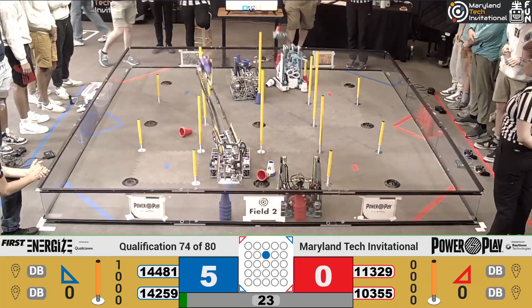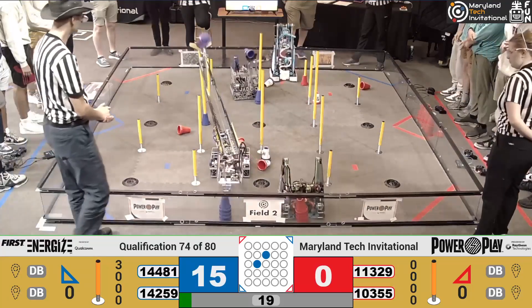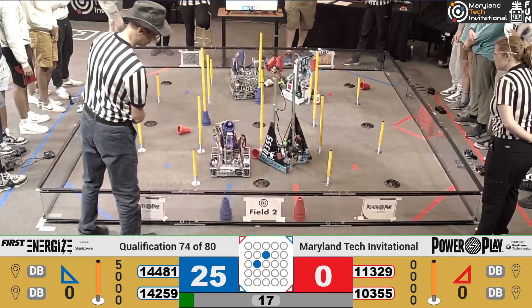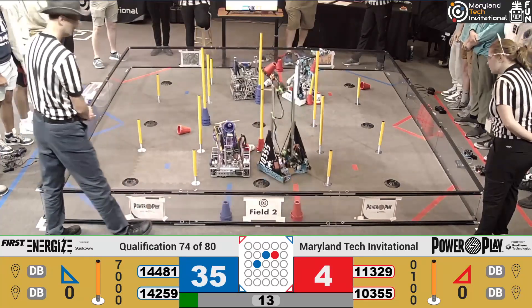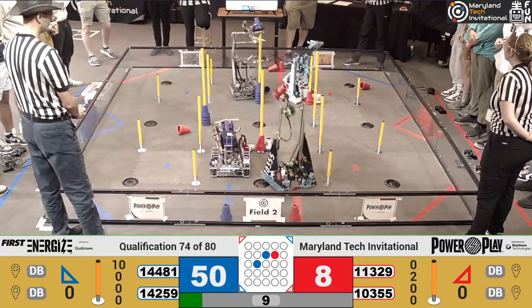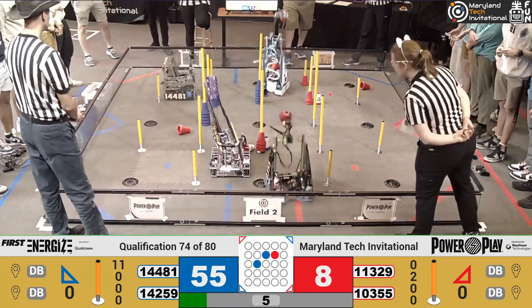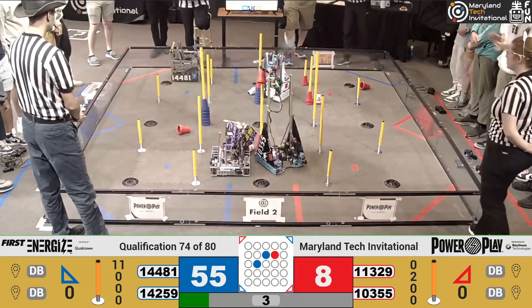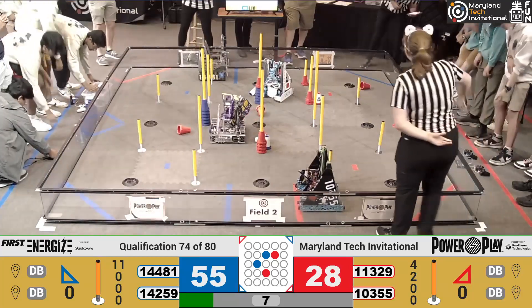Unfortunately, Red Alliance is missing their cone, which means they're probably going to — yes, they are misaligned for these other cones. This is the thing about Autonomous: you can make it very good on the practice field, but when you're on the real field playing these games, it is very easy to get it messed up. Blue Alliance, though, is not having that problem at all. You can see 14481 and 14259 — Mega and Don't Blink — scoring successfully.